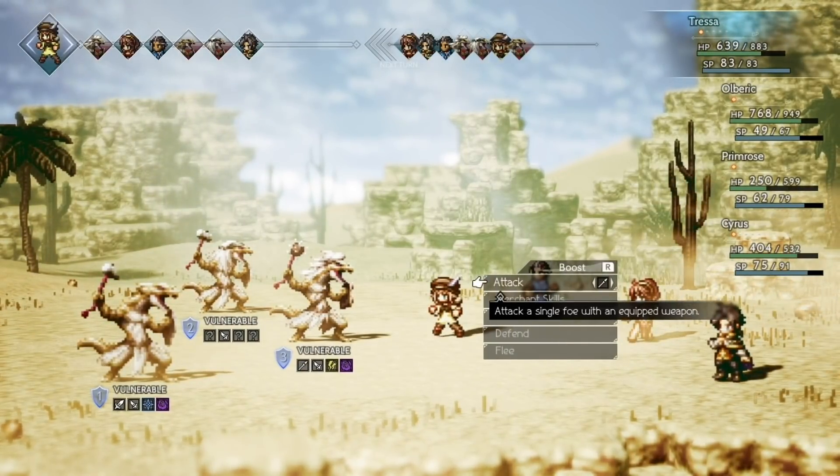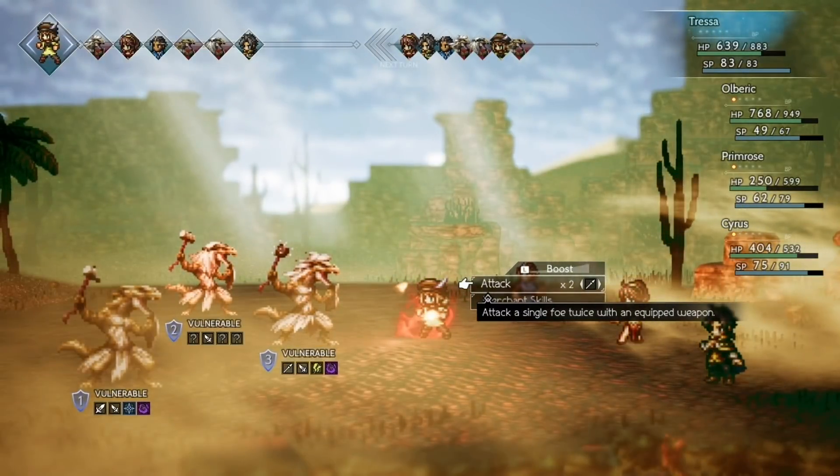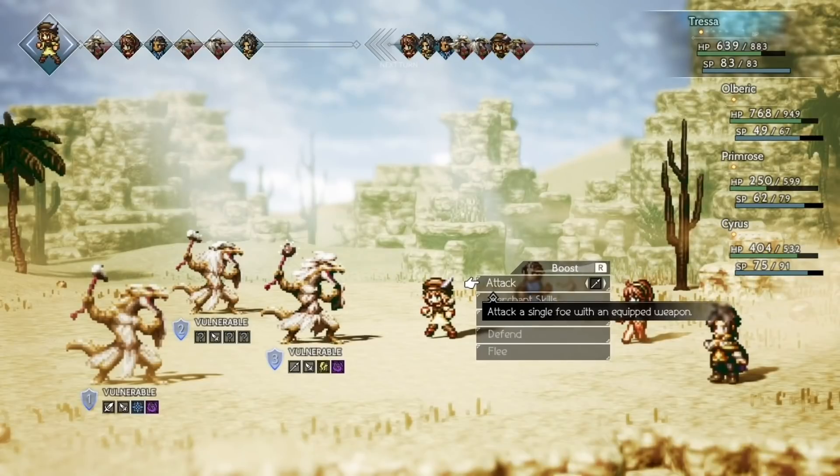So right here, we've got my main character, Tressa. You see the little drop-down option under the word 'attack' — it says 'attack a single foe with an equipped weapon.' I have left that on for the purpose of this video; normally you can just press the Y button to turn that off. Once you know what everything does, you can turn that off. So Tressa has two weapons — she can attack with a spear or with a bow and arrow. So for the sake of this battle, what I'm going to do right away is I'm going to boost her.